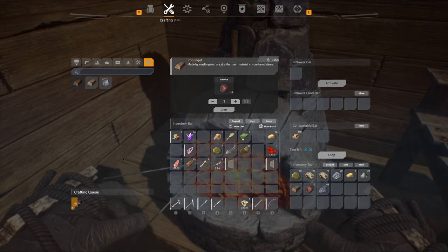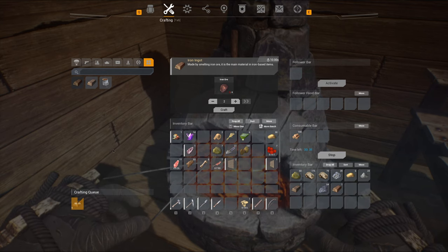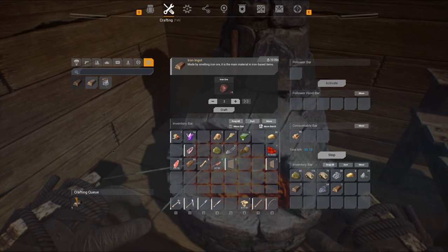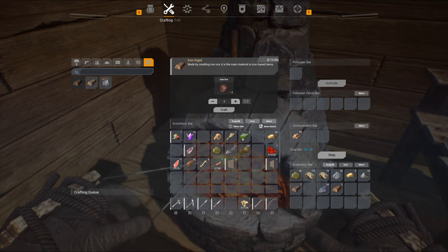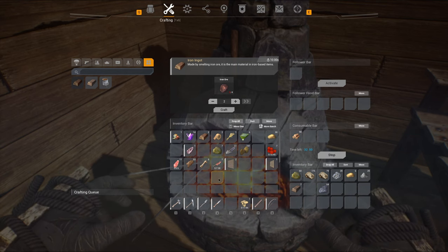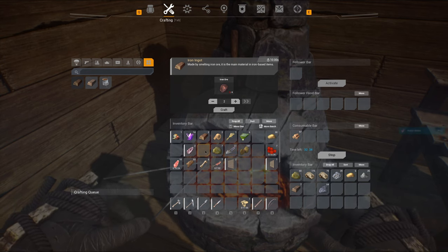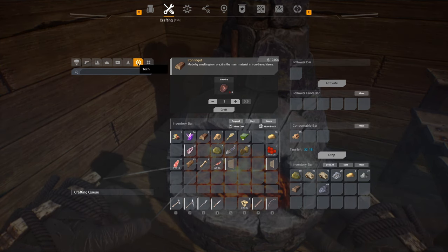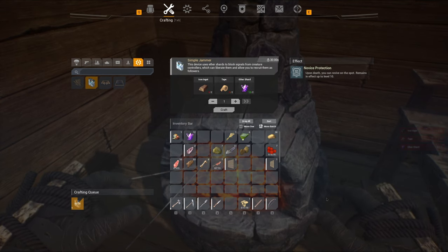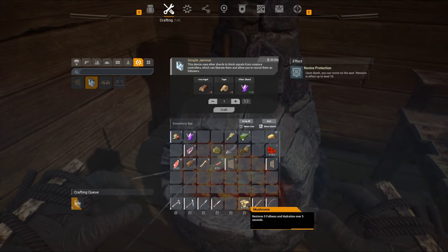Once that's done I think we have what we need to make that jammer. I don't know if the jammer's permanent or how long it lasts — hopefully long enough to get an NPC to follow me. They have those collars on them — do you liberate them? I wonder if it's like Conan Exiles. Yeah, we have everything we need so we'll go ahead and craft that. I should probably make more than one just in case I screw up the first one.